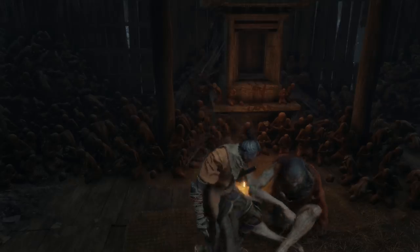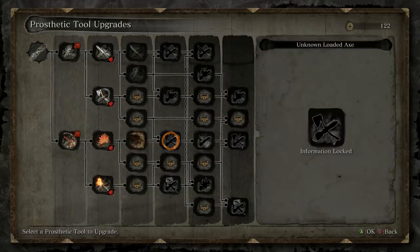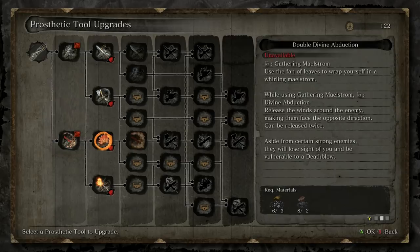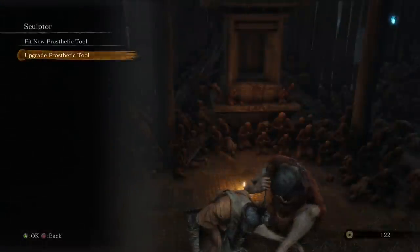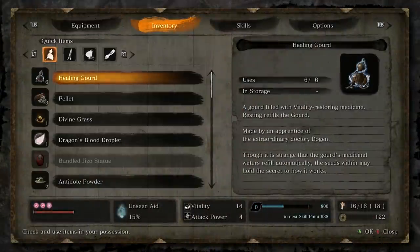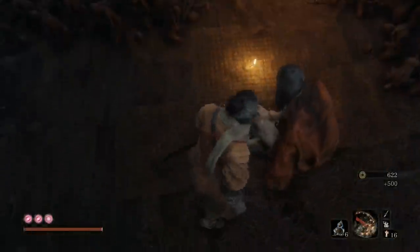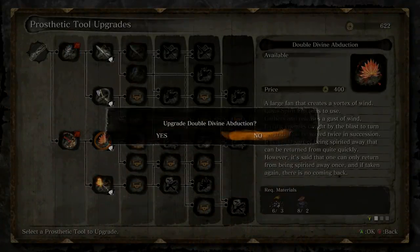Let's look at the upgrade path as well. We need money. Gathering Maelstrom — and this can be released twice. I hesitate to upgrade something that I don't know what it does, but that seems really strong, doesn't it? Because it basically sounds like a free death blow. So now we have Long Spark for this other thing.